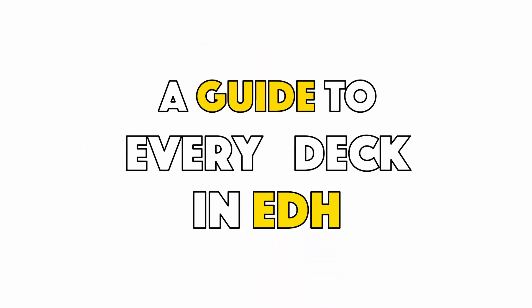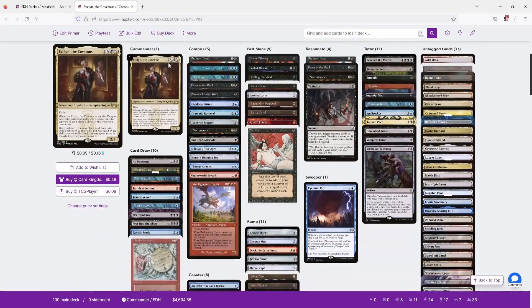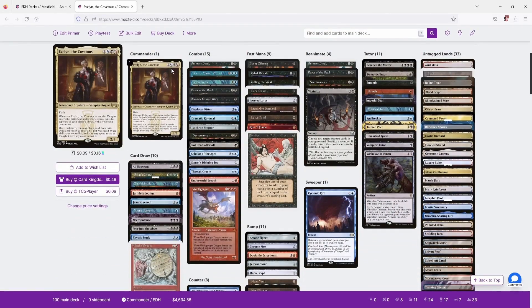Welcome to a guide to every deck in EDH. Today we're looking at Evelyn the Covetous, a Grixis commander. She costs five mana in various combinations of black hybrid mana and is a 2/5 with flash. Whenever she or another vampire enters the battlefield under your control, exile the top card of each player's library with a collection counter on it. Once each turn you may play a card from exile with a collection counter on it if it was exiled by an ability you controlled, and you may spend mana as though it were mana of any color to cast it.